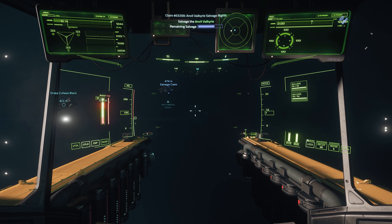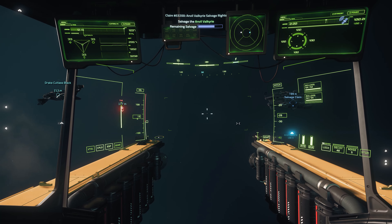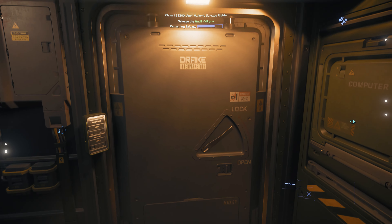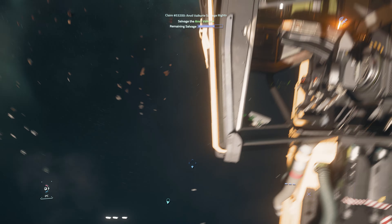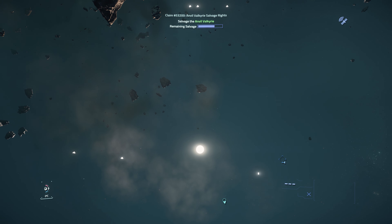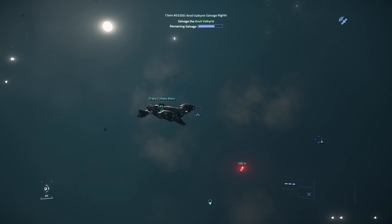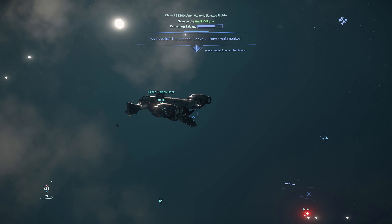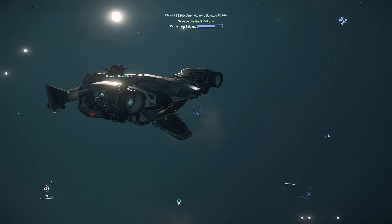At this point we're in pretty close. What I'm going to do is just park the Vulture off to one side and hop out with the tractor beam to strip the weapons from the ship. I have parked plenty of distance away so that should give me plenty of space that I'm not going to obstruct anything on the way in. And then of course part of this is remembering where all the weapons are on the Valkyrie, which has surprisingly a lot. No shortage of EVA gameplay for the true salvagers who would want to harvest everything on a ship.